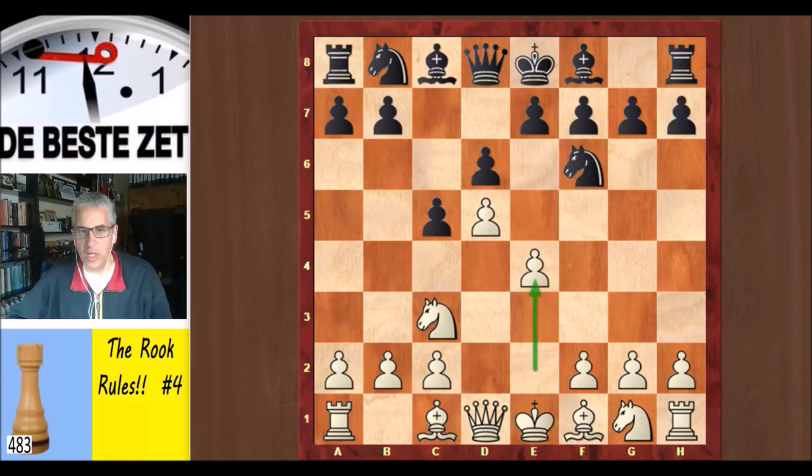d6, e4, g6 — played with the obvious plan to move that bishop to g7. But as we'll see, that bishop will never get to the g7 square. Quite remarkable. Here knight f3 is the main move.